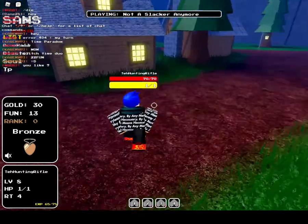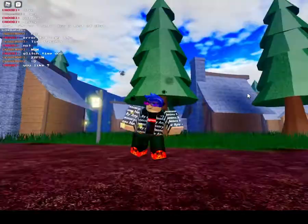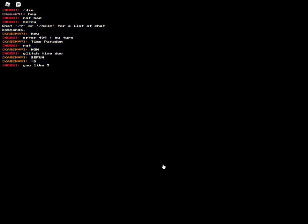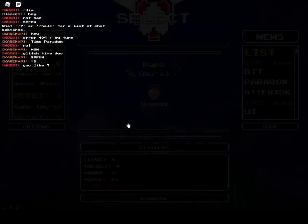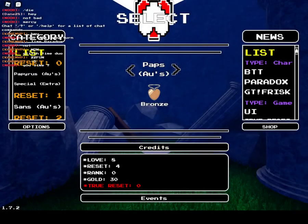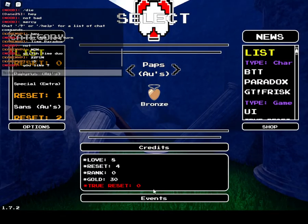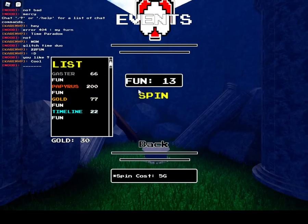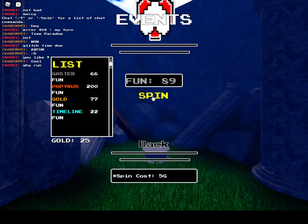If you want to get fun, get into here, select, and go to events right here. You can spin, but it costs 5 gold. Let's try spinning first and then I'll tell you.